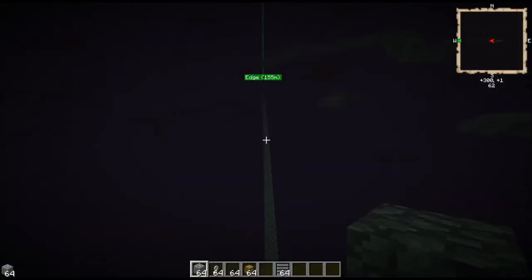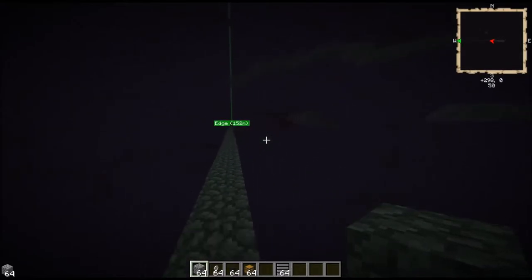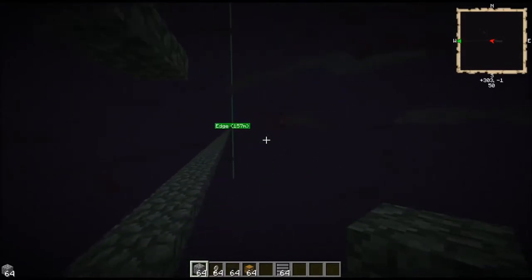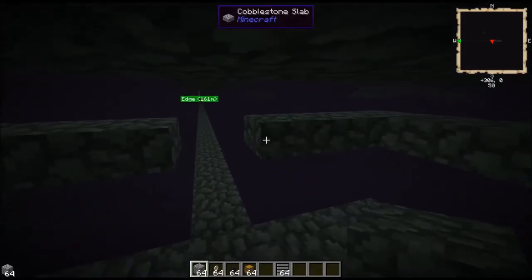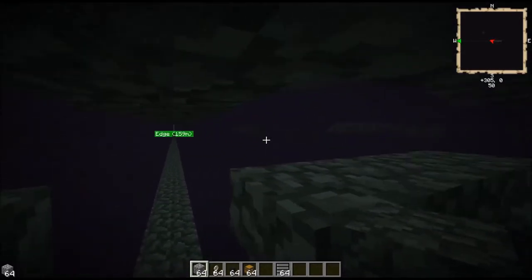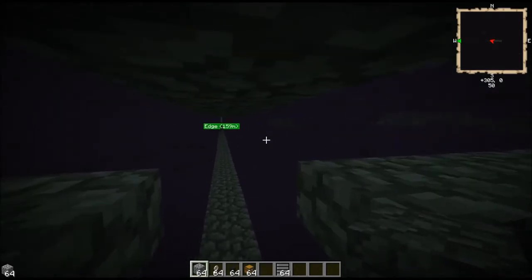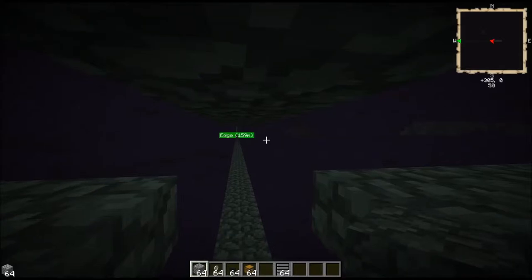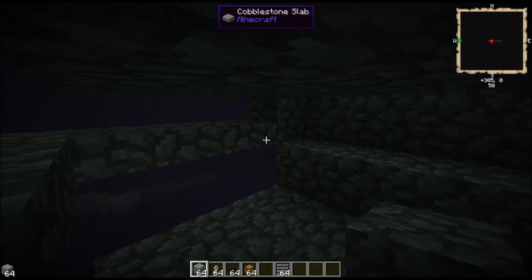Hey guys, we're back. I had to go out a distance — because I have my view set to far — I had to go out to about 160 blocks, which is where mine starts to despawn. 128 is the distance for mob spawn, but to be certain, keeping it out of rendered distance is the best option.